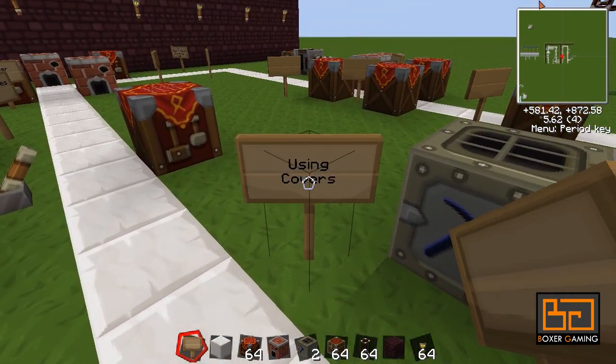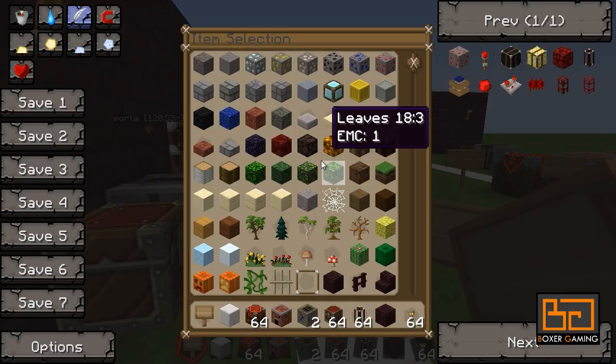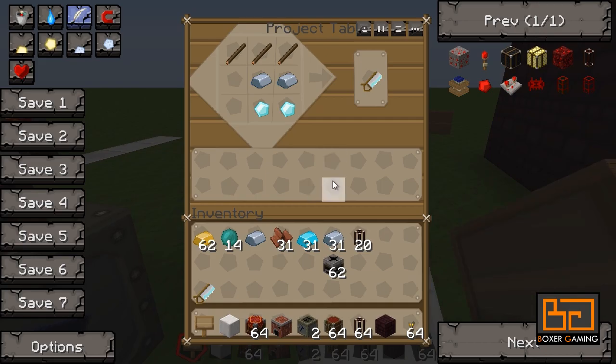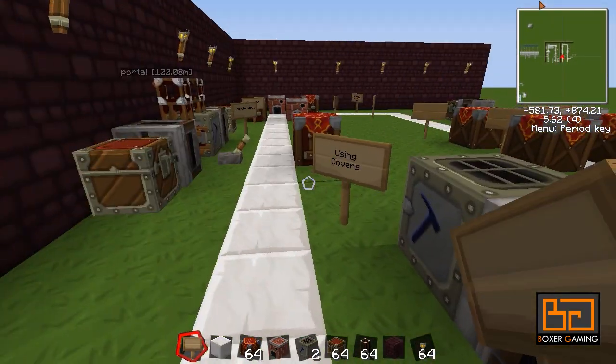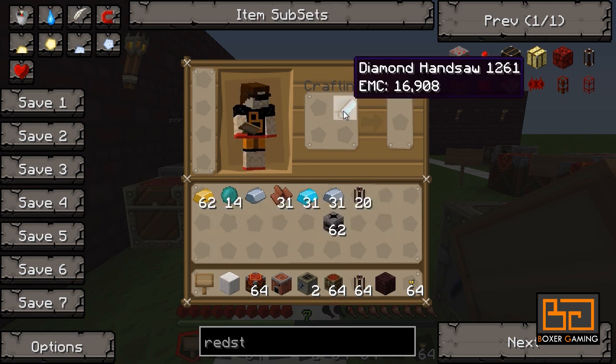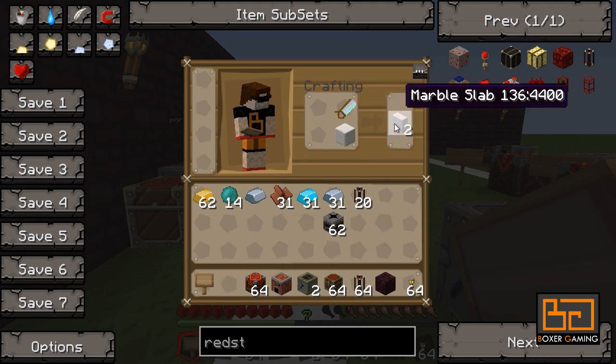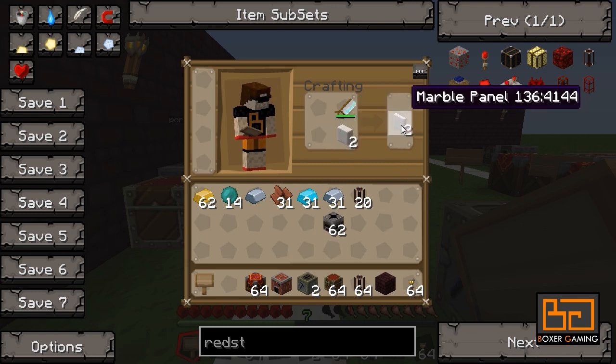In RedPower we have something called covers. Let me show you how to make one. You have a diamond hand saw — put it in your crafting slot, then put any block in there. It works on most blocks: dirt, stone, marble, iron blocks, diamond blocks, wool — pretty much anything. Put that under it and it'll make marble slabs. Put it under again and it'll make panels. Put those in again and you make covers.